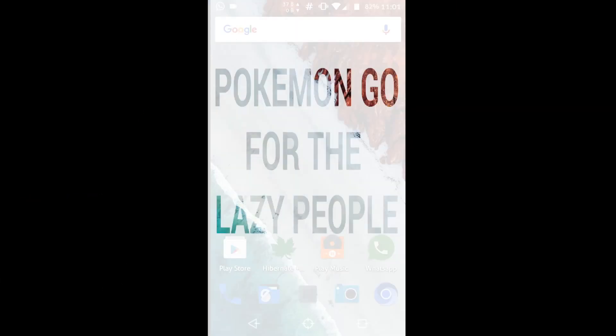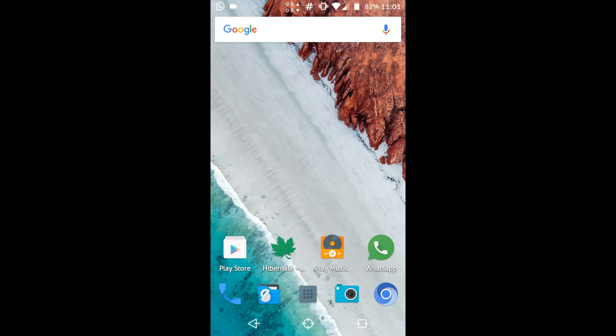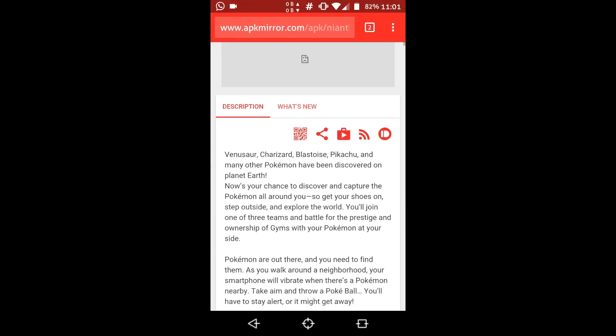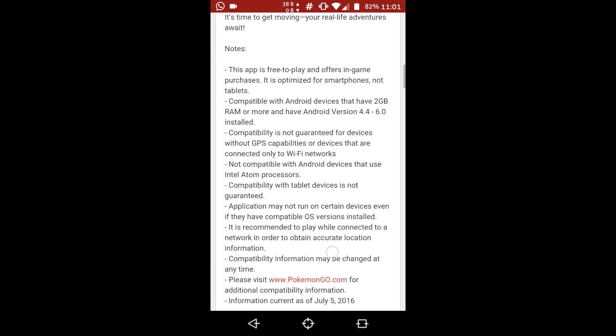Hey, what's up guys. Today I'm going to show you how to get Pokemon Go without going anywhere, so this is for the lazy people like me. For that you need to have a rooted Android phone with Xposed Framework installed. The first thing you need to do is go to the link in the description and download the Pokemon Go APK if it is not available in the Play Store in your country.